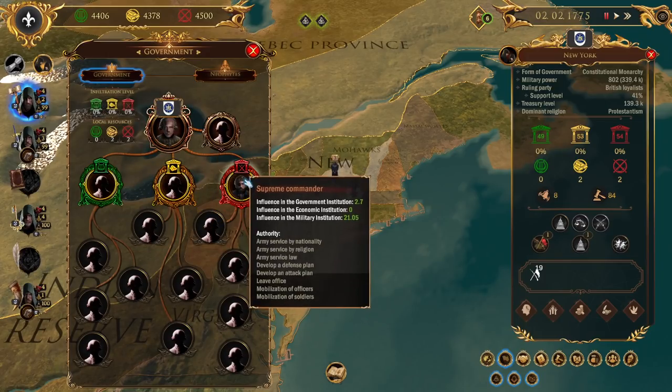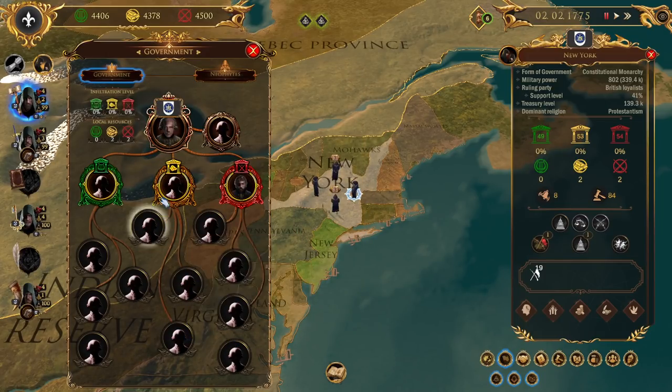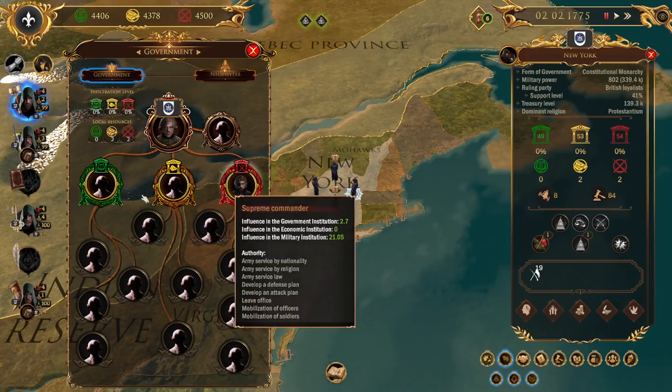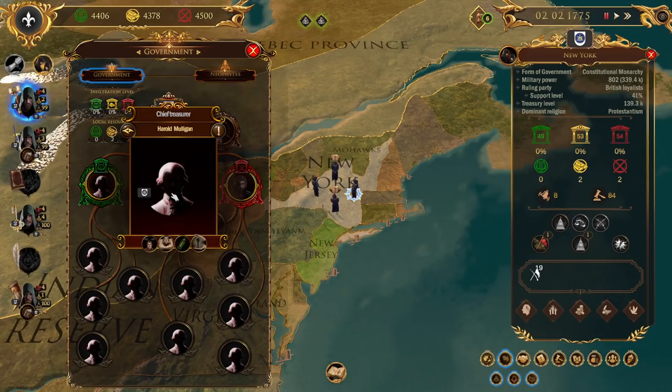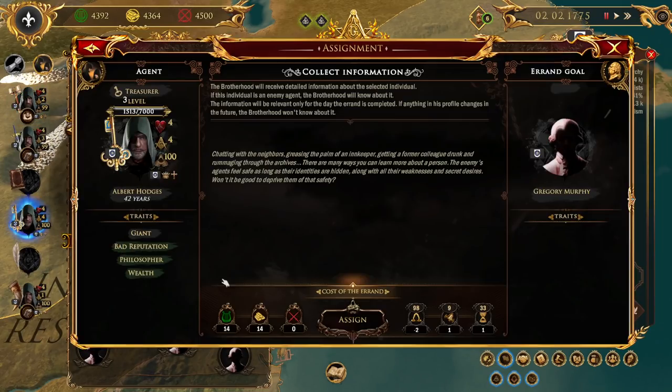The way this works is basically he's the higher tier - this is all military tier, this is all treasury tier, and this is all religion tier. The higher up, the more influence they have, the more points we get towards influencing things. If we get enough points, we can do things - hopefully I'll show you here in a second what we can do with it.